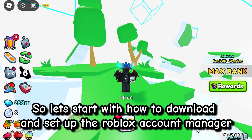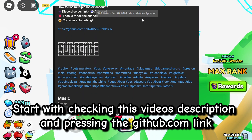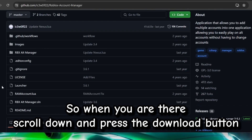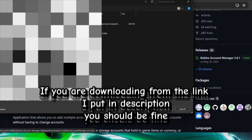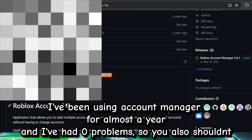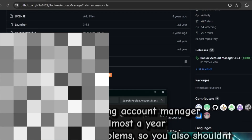Let's start with how to download and set up the Roblox Account Manager. Check this video's description and press the github.com link. When you are there, scroll down and press the download button. If you are downloading from the link I put in the description, you should be fine. I've been using Account Manager for almost a year and I've had zero problems, so you also shouldn't.